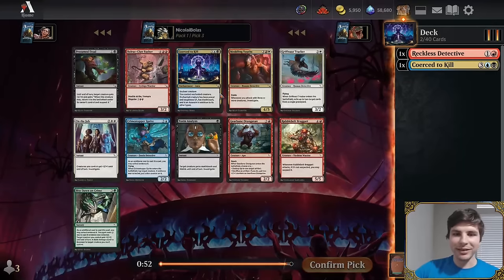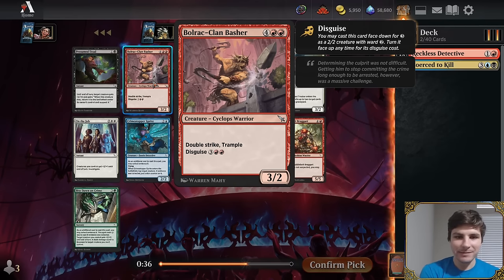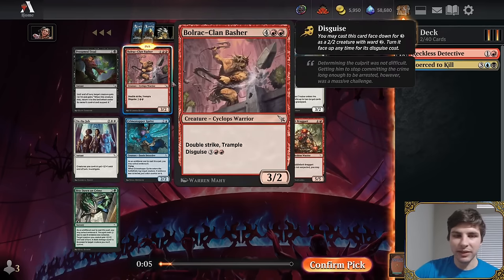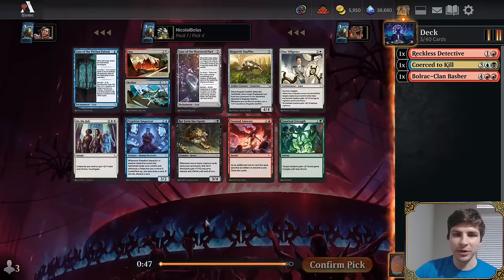Pick three: Another Coercive Kill, Meddling Youths, and Bullrack Clan Basher appear. Ben praises Bullrack Clan Basher highly — on turn five whenever they block, you eat their creature and deal damage, threatening lethal with a pump spell. It's one of the best uncommons alongside Coercive Kill. The pick comes down to those two cards; they take Bullrack Clan Basher for flexibility over a second Coercive Kill splash.